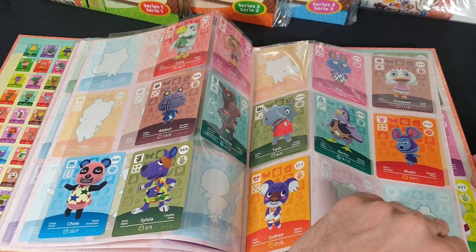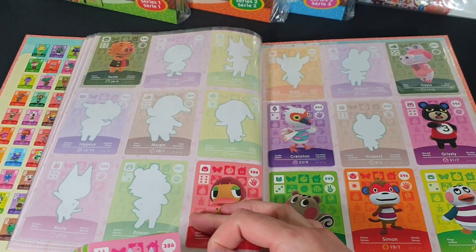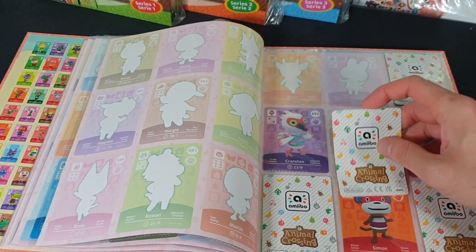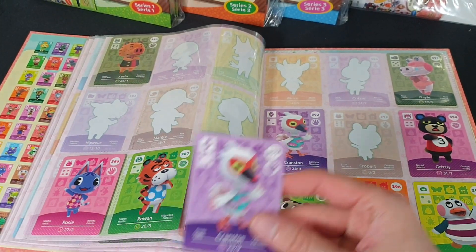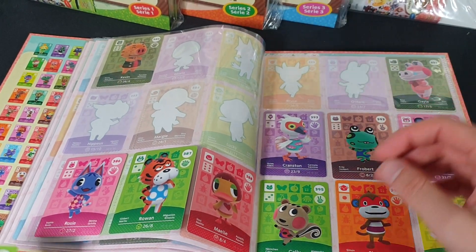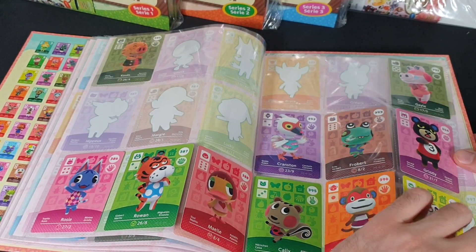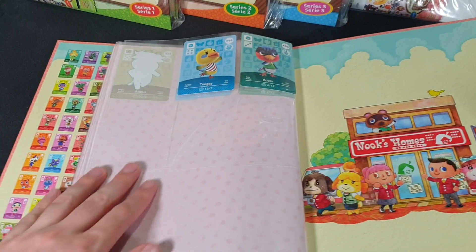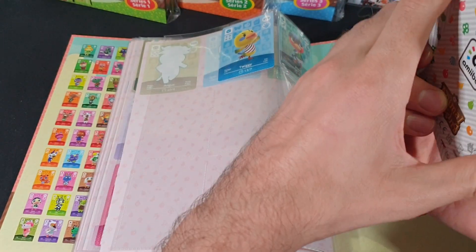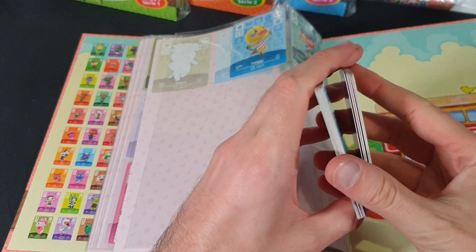Since we are now up to the 80s, time to change the page again — this is not going well. So 386 Rosie is new, as is 387 Rowan. 392 Cranston is a duplicate. 393 Frobert is new. 395 Cali is a duplicate. And then we have one left, so let's change the page. So 399 Twiggy is also a duplicate. A lot of duplicates in this video — we have all of those, plus all of the specials.